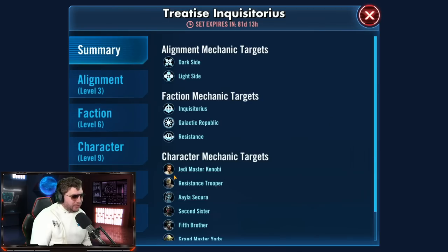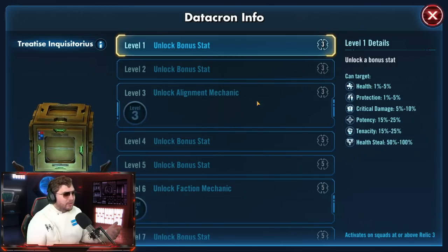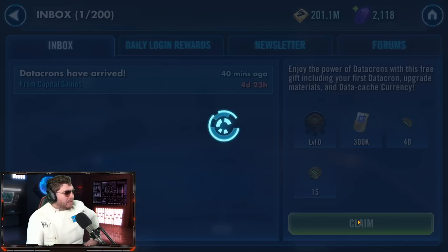This is the actual datacron set — the Treaties Inquisitorious. People get freaked out at first thinking it's just an inquisitorious datacron set, which would have been really annoying, but it's just the name of the season or the set. As you can see, you can roll for the inquisitor bonuses, the galactic republic bonus, and the resistance bonuses. Depending on what your roster has or what datacron you want to build, you're going to want to roll for the right stat — and that's where all these resources come hand in hand.